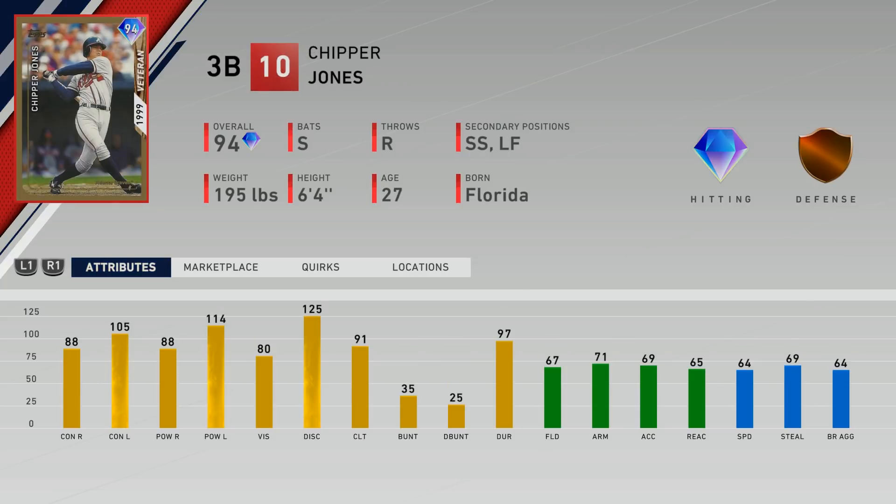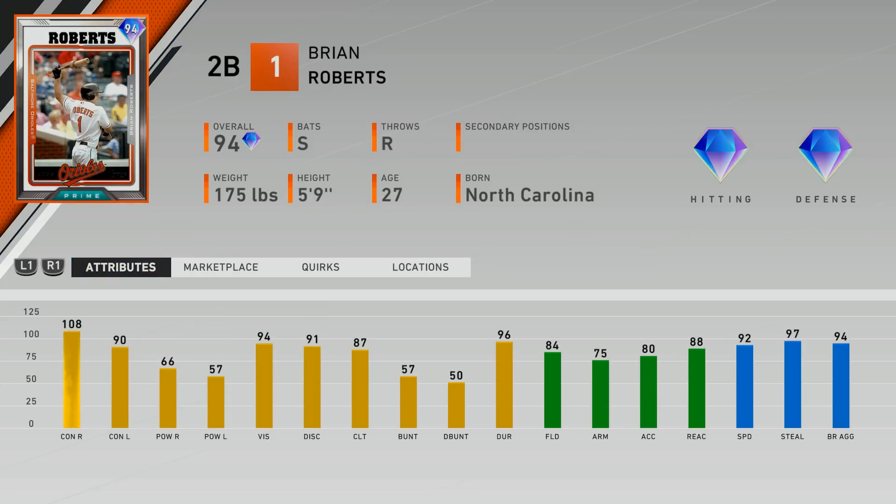Chipper Jones is definitely going to be my selection. He has 88 and 88 versus right, 105 and 114 versus lefties, with 80 vision and 125 discipline for check swings and drawing walks. He has a 91 clutch attribute and 67 fielding, with a secondary at shortstop and 64 speed. I don't think I'll ever use him at short, but you never know.